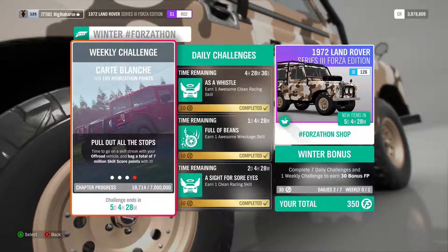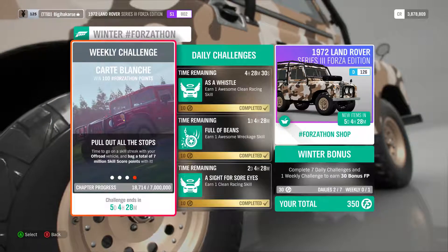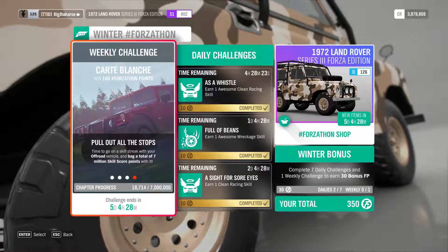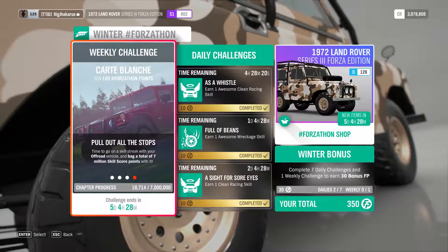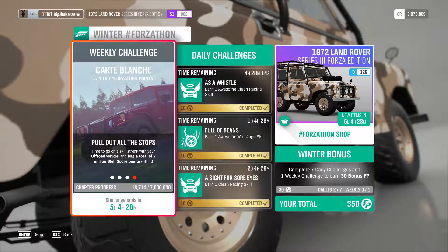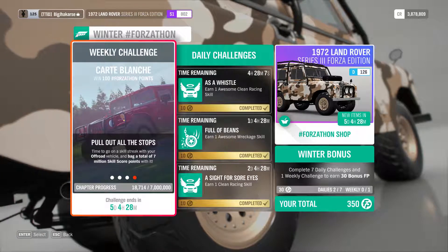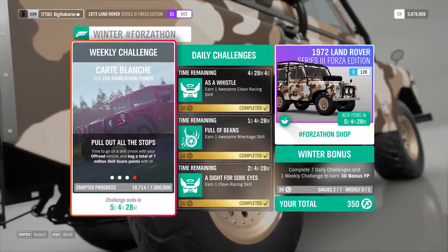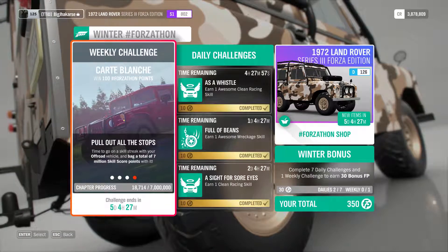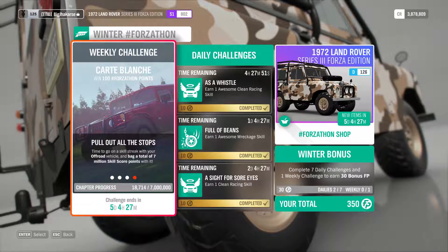Hi guys, I'm doing this little video today to make you aware of a bug in the weekly Forzathon in the winter season, and just generally how to get your skill points sorted. As you can see, the chapter progress on part four — I've currently got 18,714 of 7 million. Half an hour ago I had 5 million, so I switched off for a bit, got a coffee, came back, and it's reset down to this 18,000, which is what I got just from smashing fences on the way to the location.